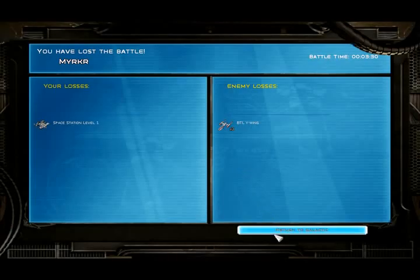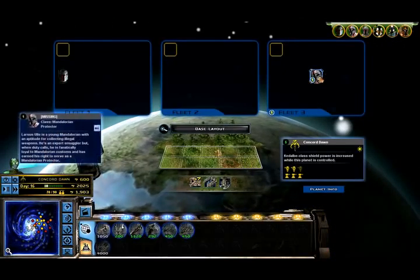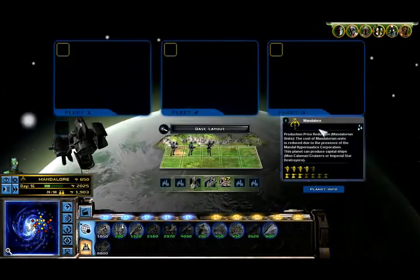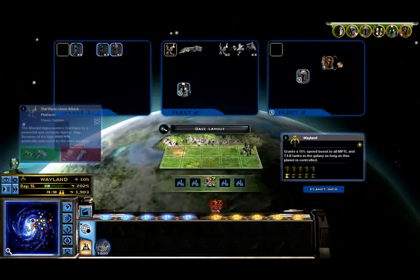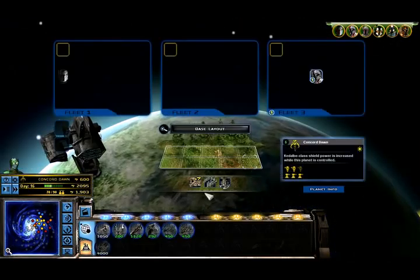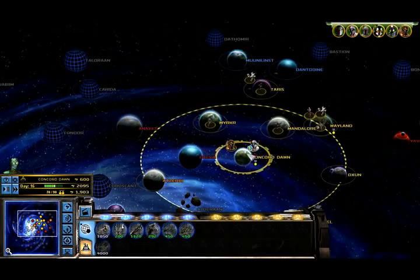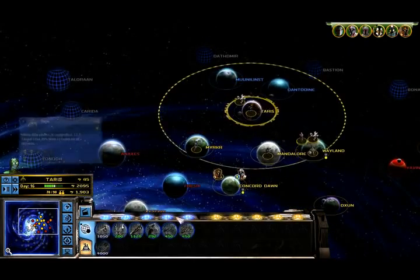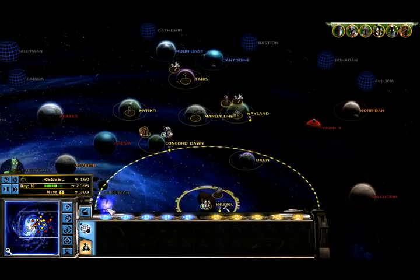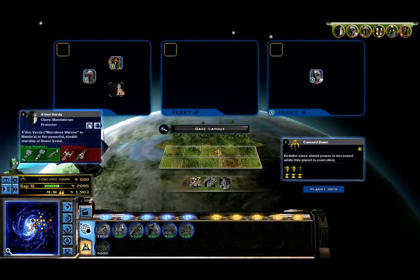I got some Y-wings destroyed — BTL Y-wings. They're not Y-wings anymore, they're BTL Y-wings. The scientific name for it. Oh, we can get Aiden in there. Let's get Concord Dawn in there. Combat laboratory, yet I have no idea how to purchase upgrades. They just wanted to get rid of my level one space station — makes sense. This is a level one space station at Frasier.